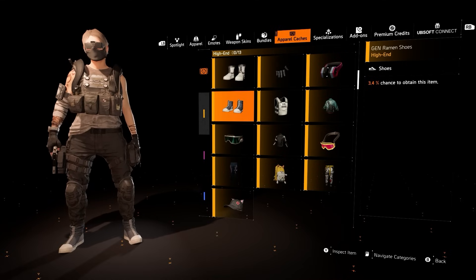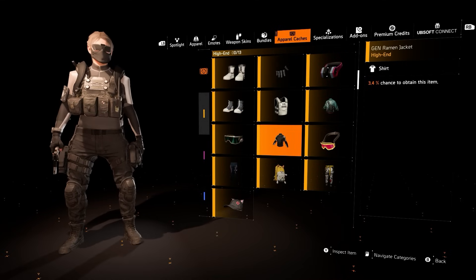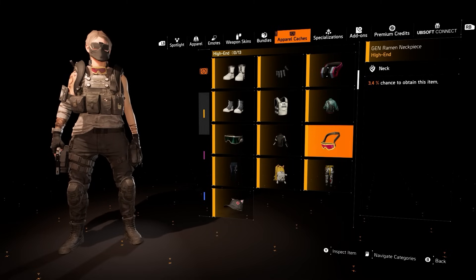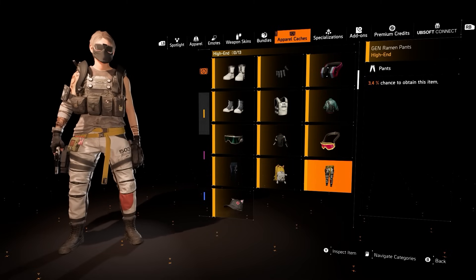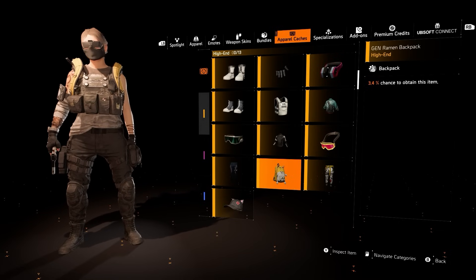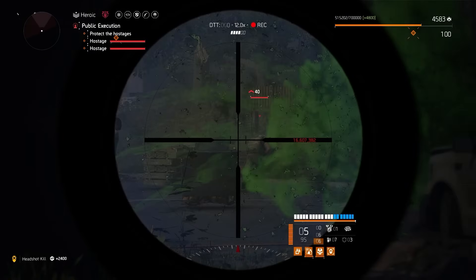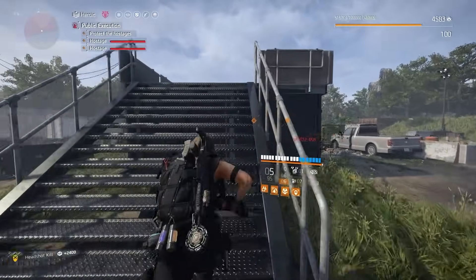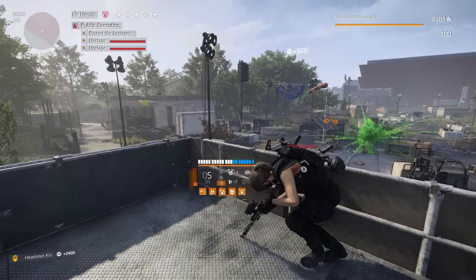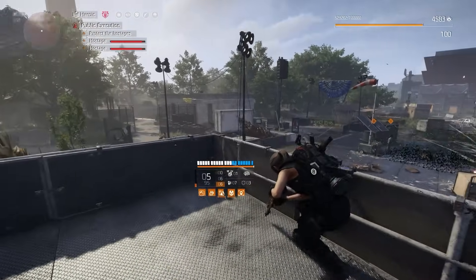This event works the exact same way as apparel events have in the past: every player gets one free key upon logging in during the event, and if you own the premium track for this season you also get an additional three. What I figured I would do today is provide a guide on my preferred and one of the fastest SHD level farming methods in the game right now to get your keys done quickly. This will also serve as a good general XP guide for Year 5 Season 2.